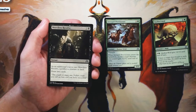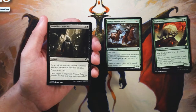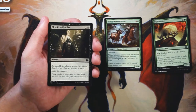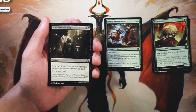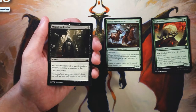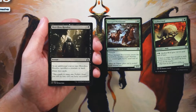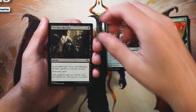Merciless Resolve is an instant for two and a black. As an additional cost, you sacrifice a creature or a land, then draw two cards. I'm sure there's some kind of aristocrat-style deck, or maybe a zombie tribal where you get recurring value off of sacrificing creatures. In that instance this card would be perfectly fine — you'll probably find an extra land or a low-drop creature that's lost relevance to sacrifice. But it is just a card draw spell, not super exciting, and it's not high on my list of picks.